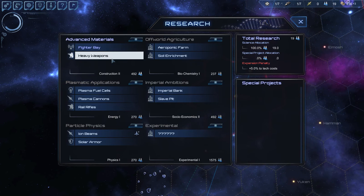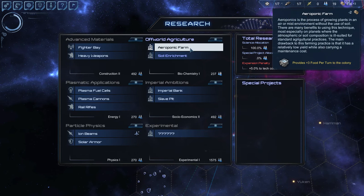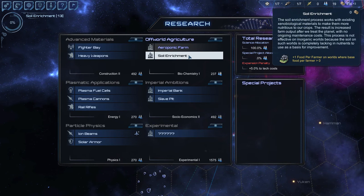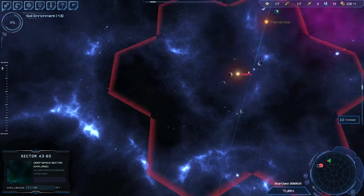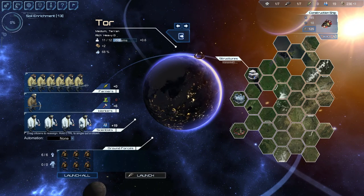Choosing the research — soil enrichment. We have a lot of planets and we're doing really well finding planets we can grow food on, so I'd rather go with that. It costs zero credits for soil enrichment on a planet. Aeroponic farming costs two credits but you can grow three flat food on anything, even asteroid belts. We're going to go with soil enrichment. Our big thing right now is going to be production.